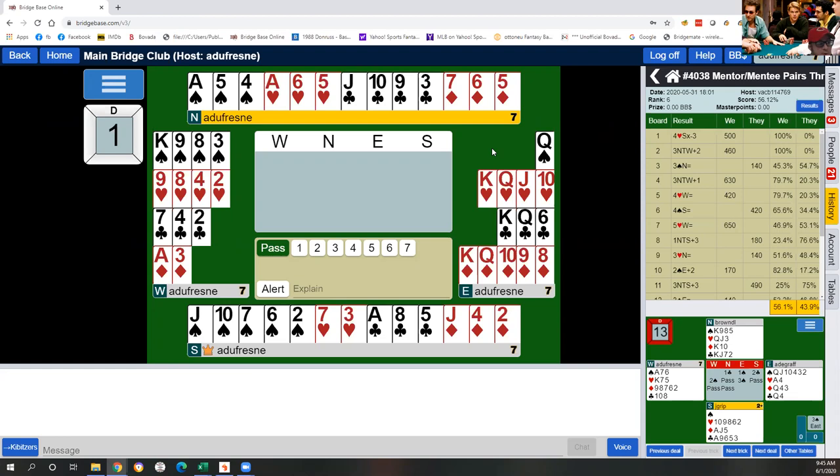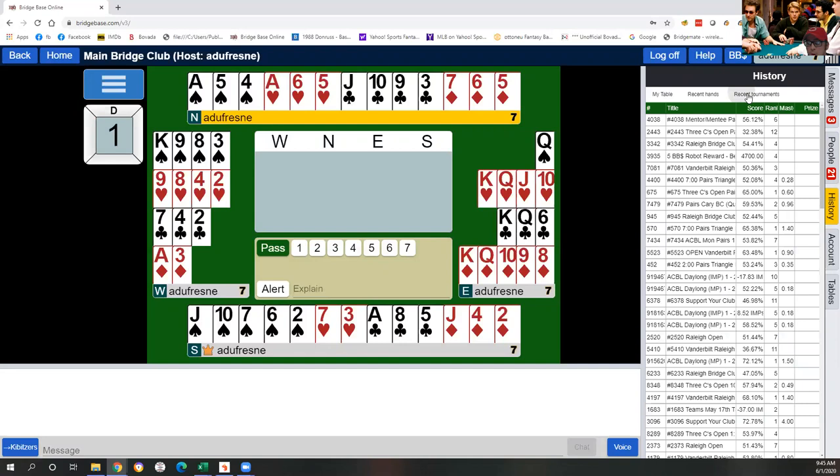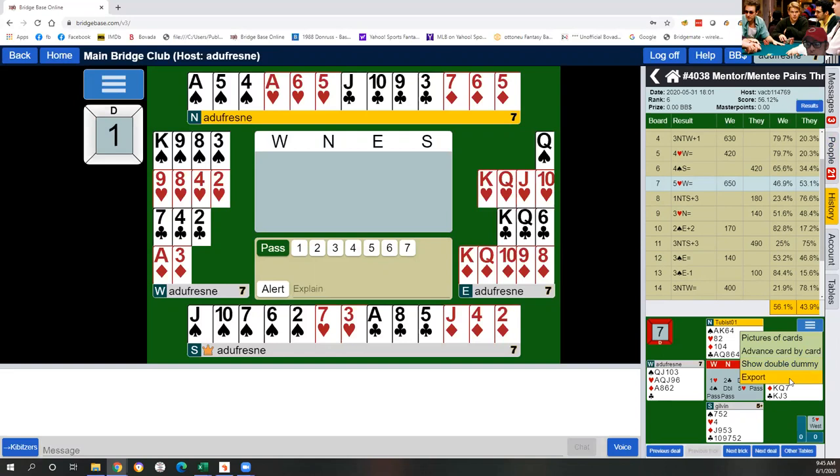Board seven was the first hand where we had an opportunity to do this. I've set up a teaching table and now I'm going to my history tab, which at the top under recent tournaments lists mentor-mentee pairs. I go there, find hand seven, and click the options to export the hand to the table.